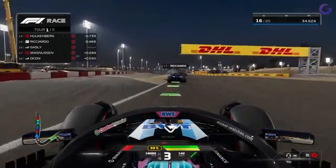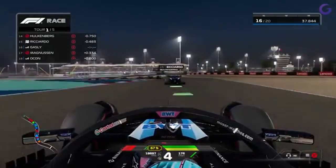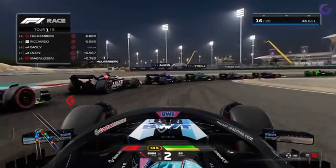F124 is packed with a host of new features that are sure to get your adrenaline pumping. First off, the graphics have received a massive overhaul. The level of detail in the cars, tracks, and even the weather effects is simply breathtaking.